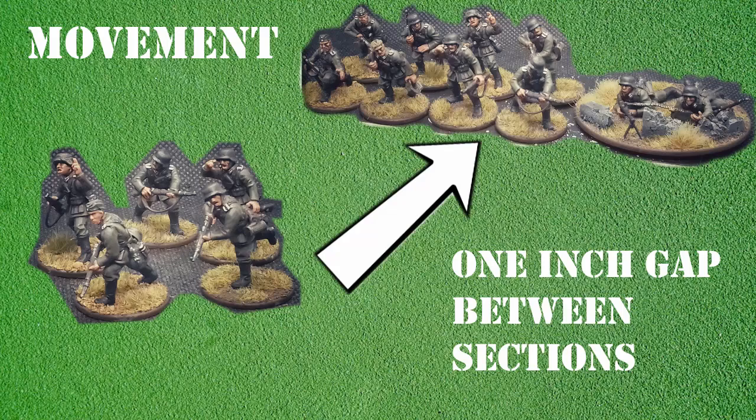Infantry sections can move through other friendly units but must finish their move more than one inch away from the unit it moves through. In addition, units must always stay more than one inch away from other units.